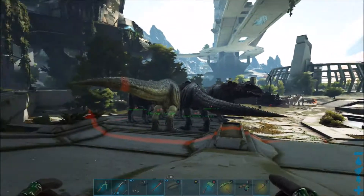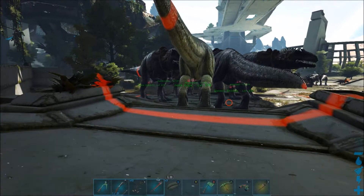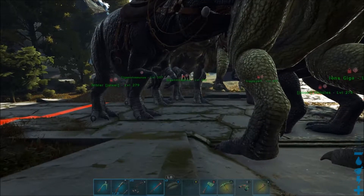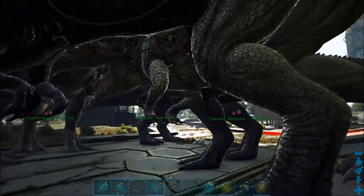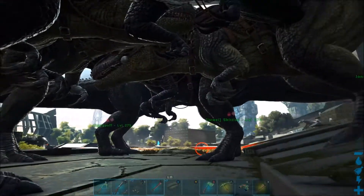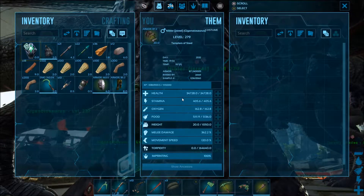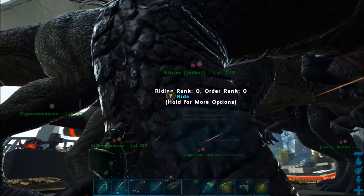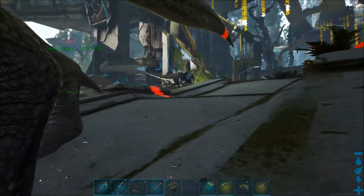We're going to start off with a bunch of Gigas that I bred and raised up on the island. We're going to use these guys for taking on the really high level red drops and for killing the Titans. Mine right here has 362% on its melee damage and it's 100% imprinted, so they're really strong. They also got a lot of health from imprinting.